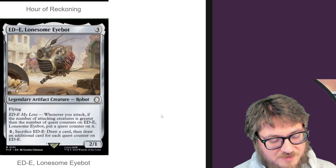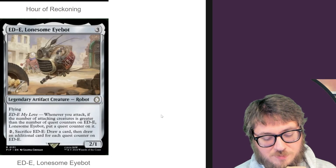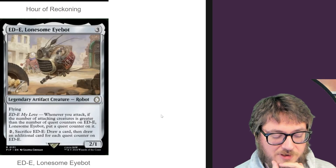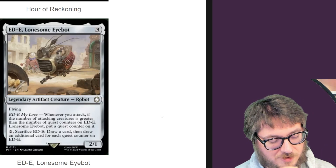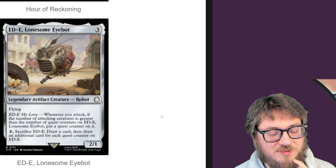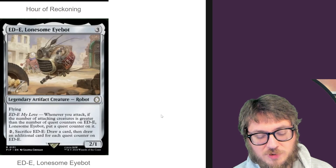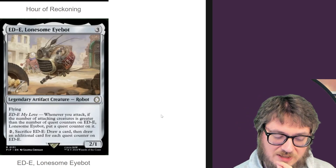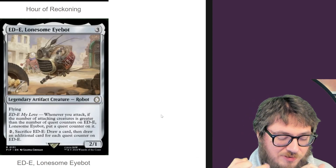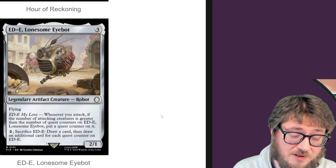Eddie, Lonesome Eyebot — whenever it attacks, if the number of tagged creatures is greater than the number of quest counters on Eddie, put a quest counter on it. For two mana, you can sack it to draw a card, then draw an additional card for each quest counter on Eddie. Considering there are a lot of ways to manipulate counters with proliferate, you might be able to get away without pursuing the combat trigger. You'll only have to tackle this once and the ball gets rolling — a nice proliferate target that refills your hand.